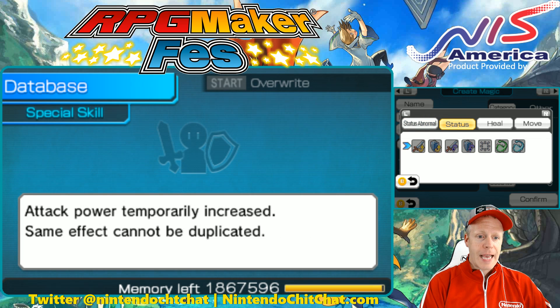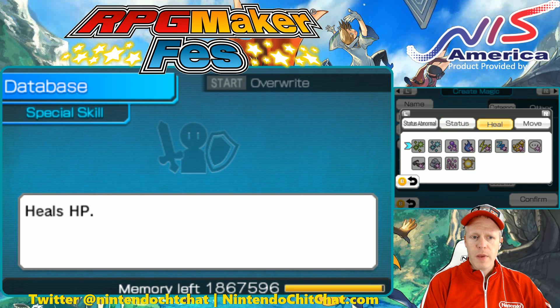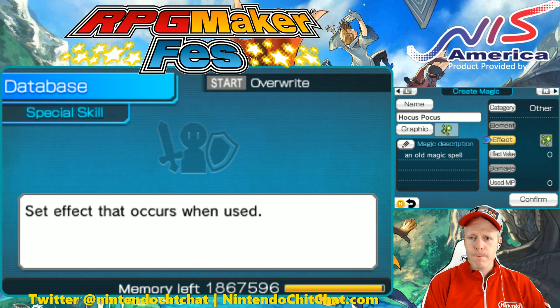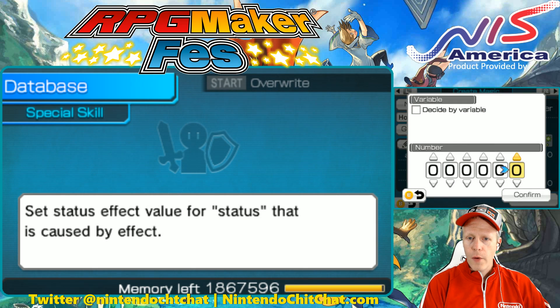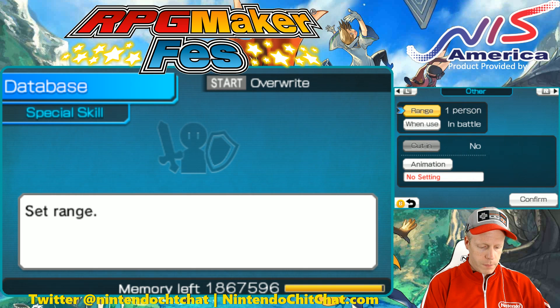There's also Status effects — attack power is temporarily increased, defense power temporarily increased. That's cool. We can have this be a healing spell — let's do that. Kind of matches our icon too. We'll have it Heal HP. Effect value — have it by 10, and it's going to use 3 MP. There we go.